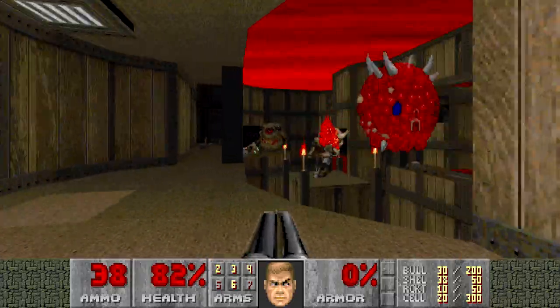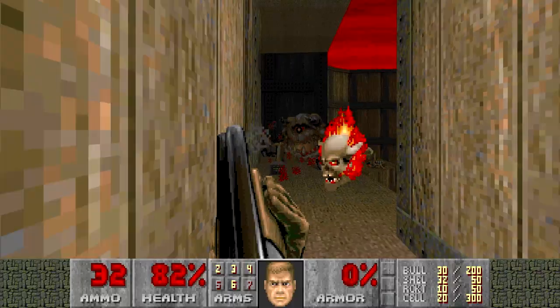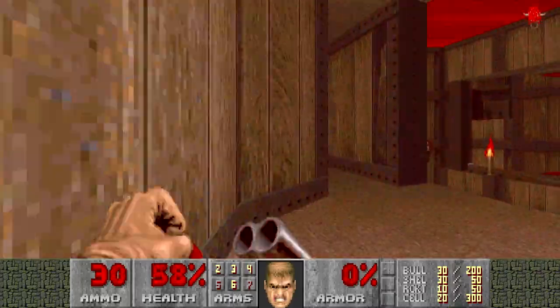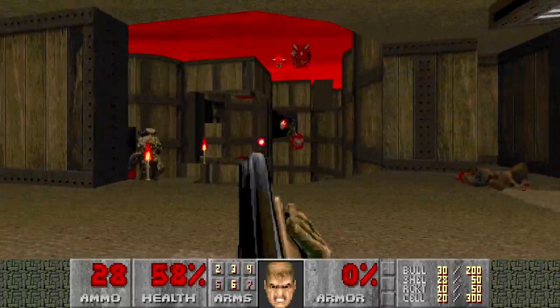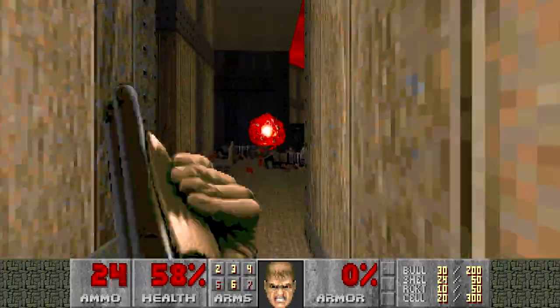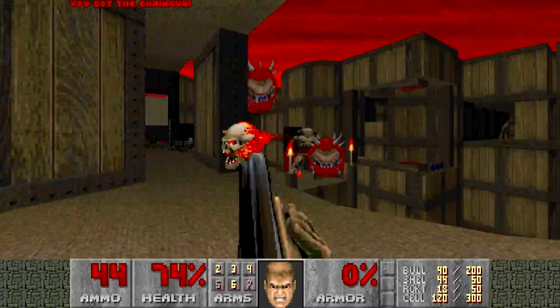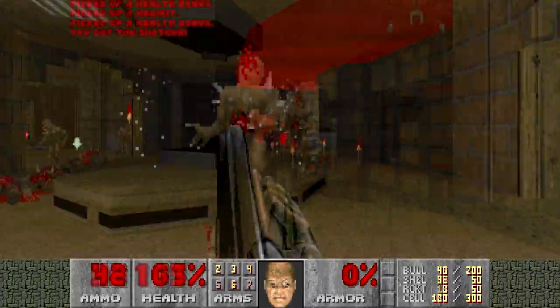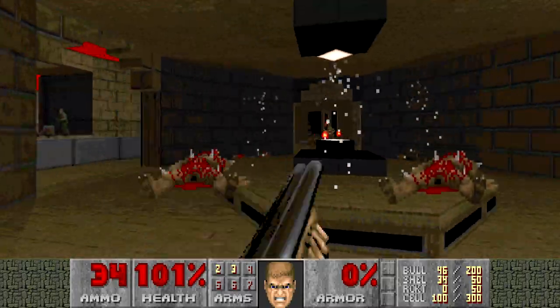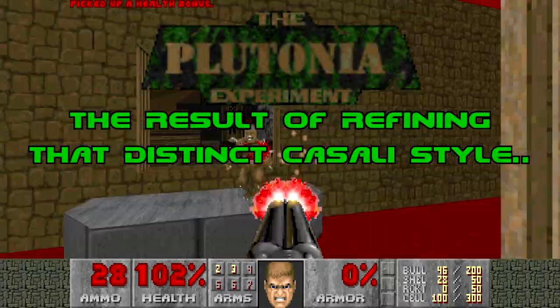Plutonia has a very distinct difficulty curve. It's tough as nails your first time around, but once you know how all the maps and their various traps work, you can get through them with much less trouble. These recently discovered maps are no exception to that design philosophy — they're just a little bit rougher around the edges, which is understandable because Casali was newer to mapping at the time. Looking at this pack, it's obvious that Plutonia is where the Casalis took all they had learned and refined it to the best of their efforts.